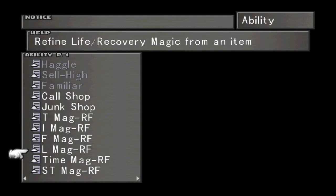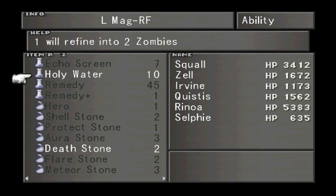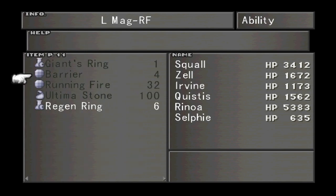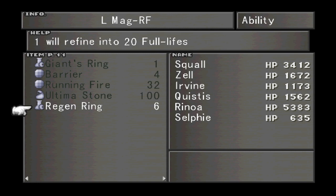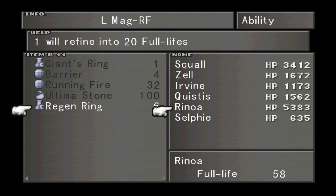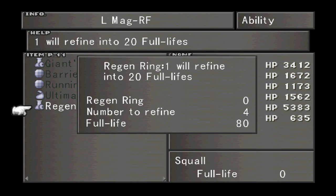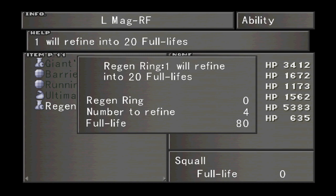And if I go to Life Magic Refine — where are the Region Rings? One will refine into 20 Full Lives. So we're going to give Rinoa 2, I can grab the other 2 later, and we'll give Squall 80 with all the Region Rings that I have. So that's pretty good.